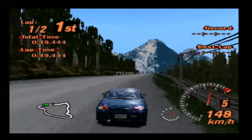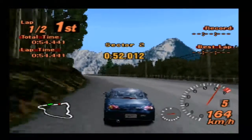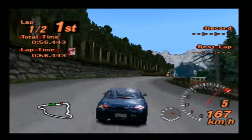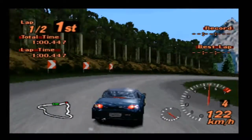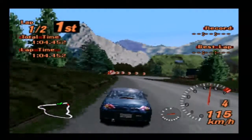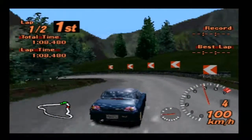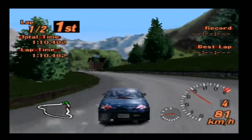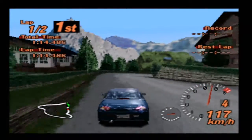Interesting story - I actually saw one of these in England the other day. I was pulling out of a petrol station and I saw a Cappuccino in England. It was a white one. I think it had been lightly modified - it didn't have a big wing or anything, but I believe it had a little roll cage and some black wheels. It looked pretty cool, actually.